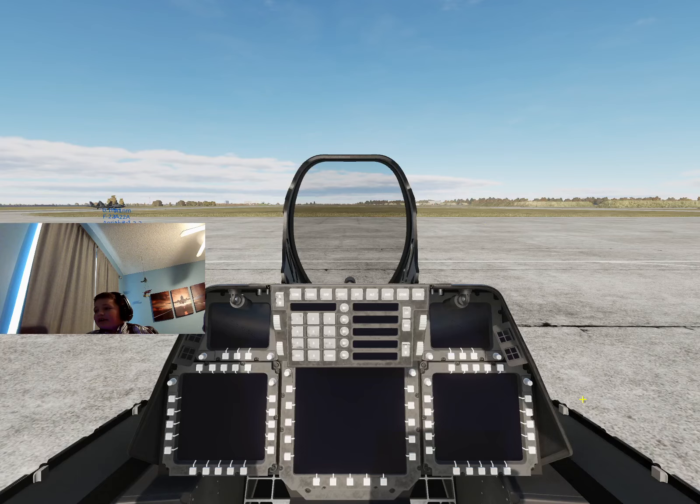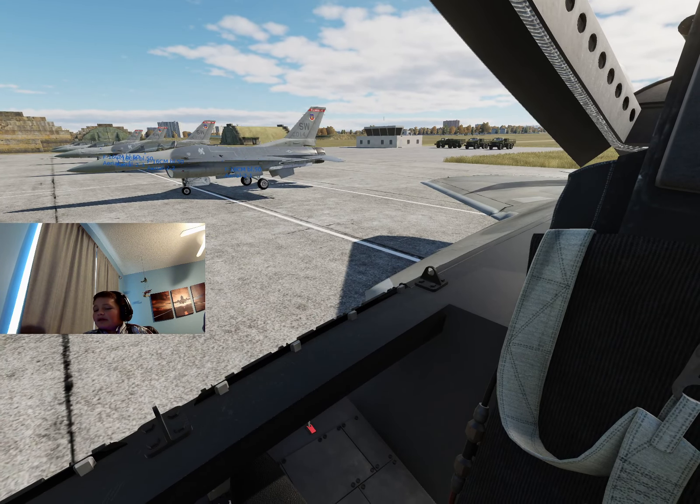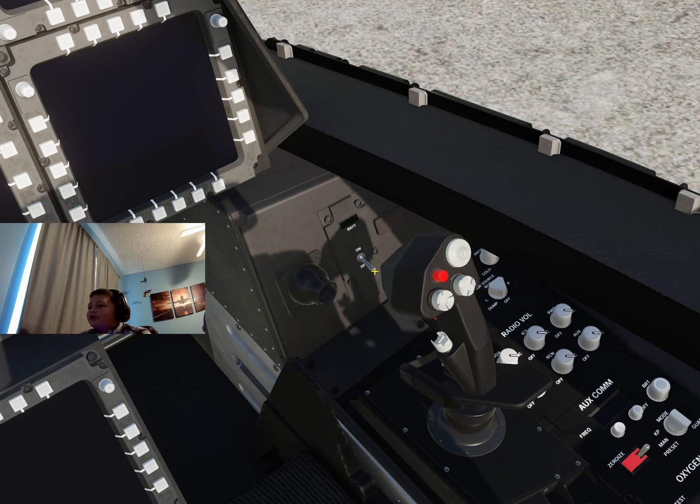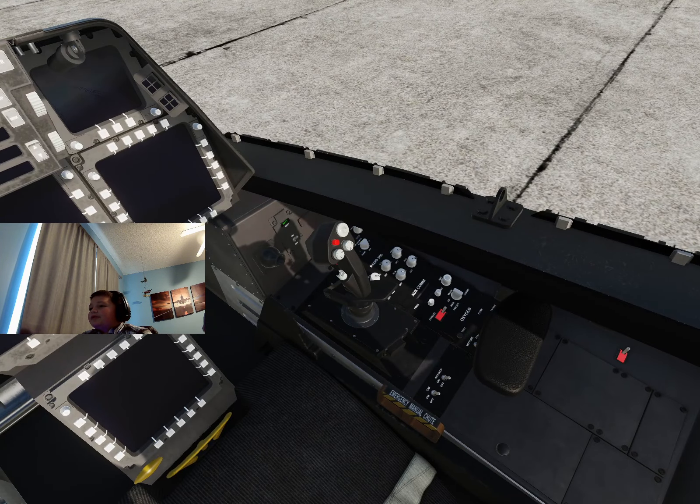We're going to go ahead and click fly. We just want to turn it on. As you see, we're in the cockpit of the F-22. The first thing you want to do is come down to this corner, double-click your middle mouse button so you get this little crosshair, and go ahead and flip that battery switch on by left-clicking. Then double-click your middle mouse button again and zoom in over here.